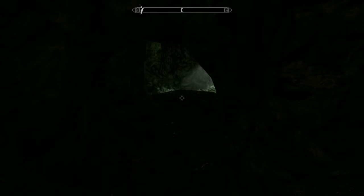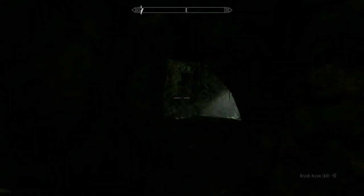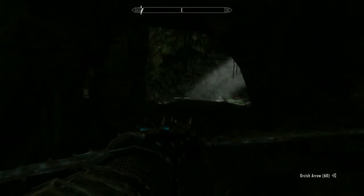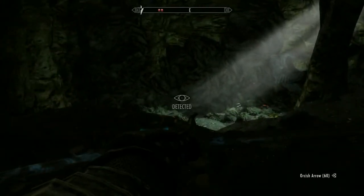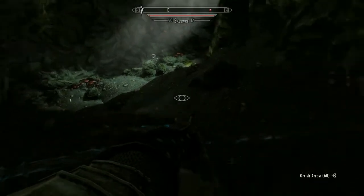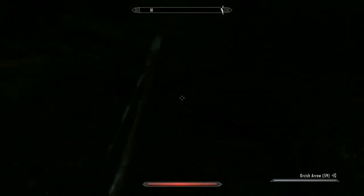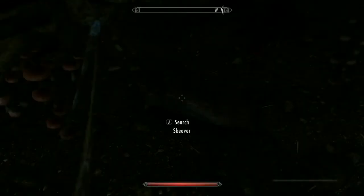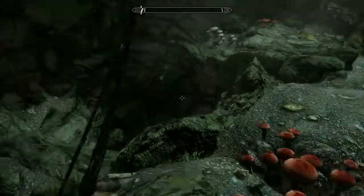It's very dark in here. I think we'll sneak. I don't know what's in here. Something's detected us. What's attacking us? It's so dark in here. Oh, it's a skeever! Skeevers — oh well, that's fine. We don't need to worry about skeevers, they're a nuisance more than anything. So what is in this place? Is there a door?